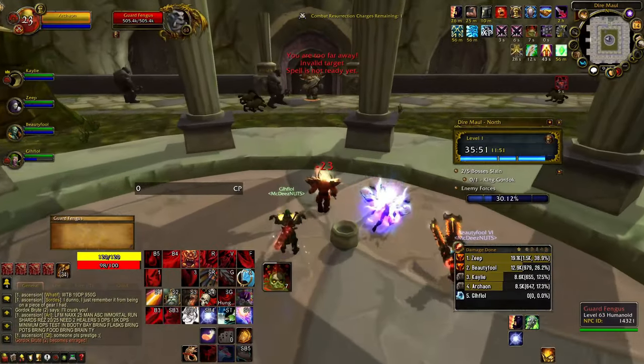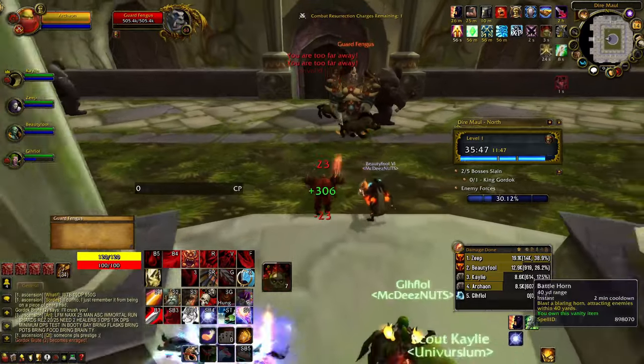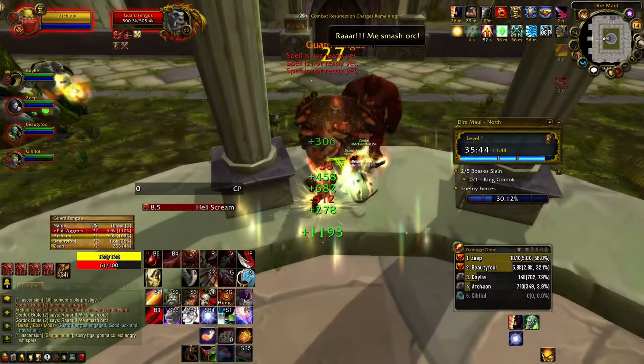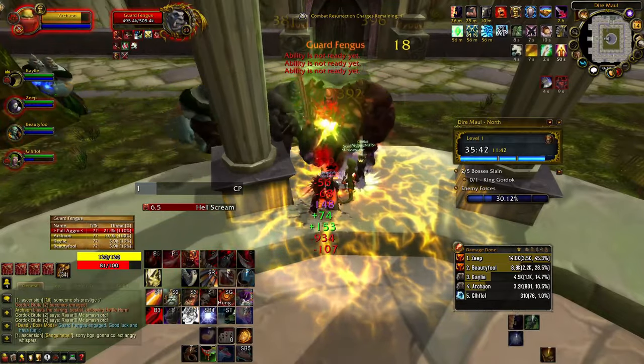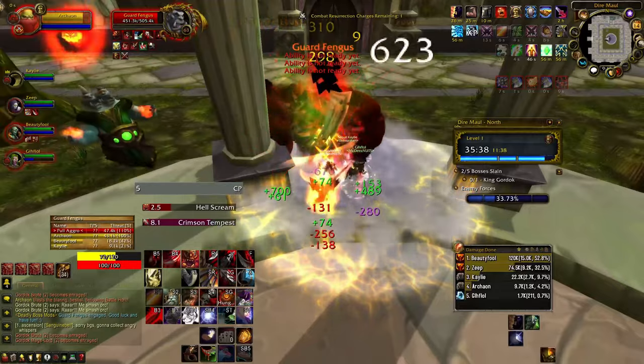Now let's talk about the talents. Similar to the Blood God DPS guide, I'm going to break down the talents into three categories this time: Offense, Defense, and Key Talents. The offensive talents I have chosen here are mainly to enhance our damage over time abilities and to provide a more fluid rotation.